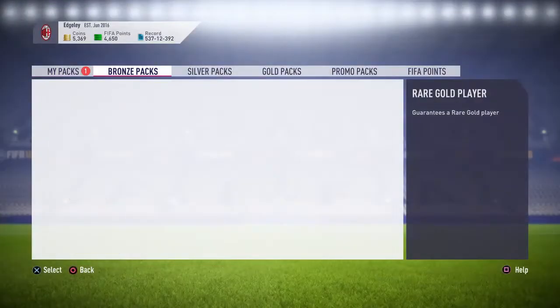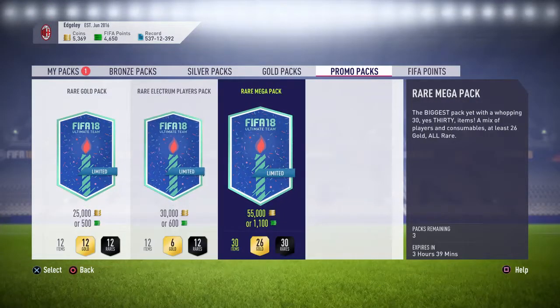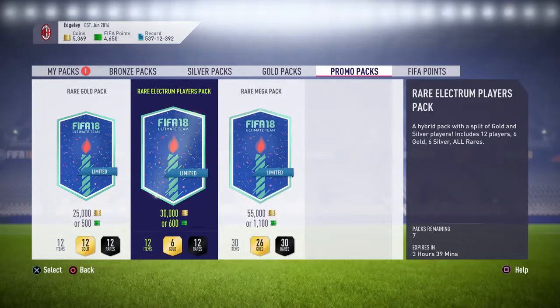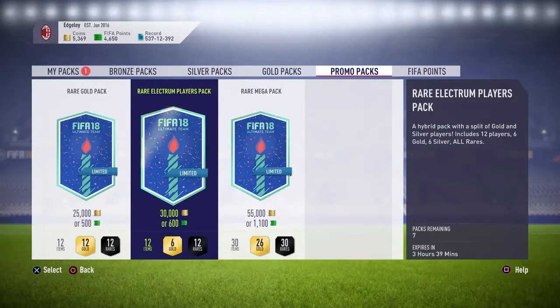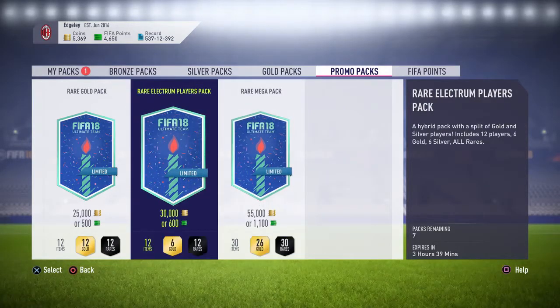Going into the store, there's a few different packs available and there's still the rare mega packs that we can open. I did a pack opening on that a few days ago so I'll leave an annotation at the end of this video. What I'm thinking is we're going to do the rare electron player packs because they're only 600 FIFA points and we'll manage to get more packs into the video. Personally I feel like you do get better players in those packs as opposed to the rare mega packs, but we're going to see if that's true.